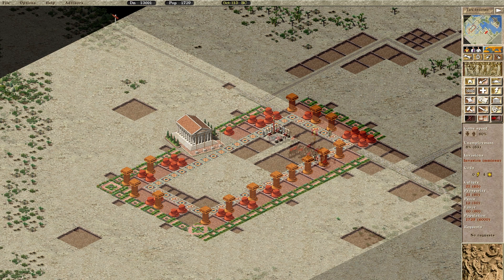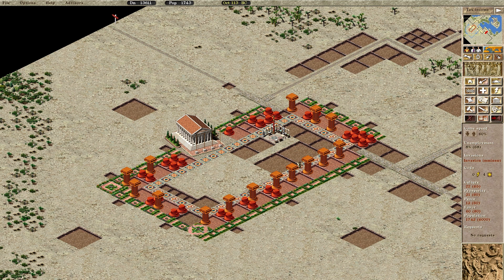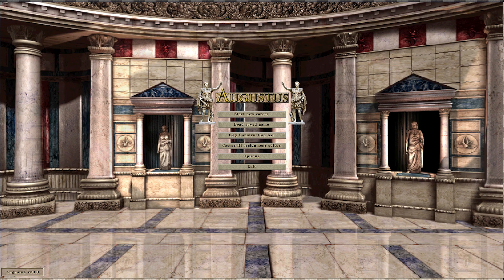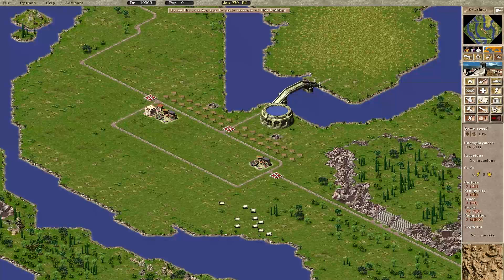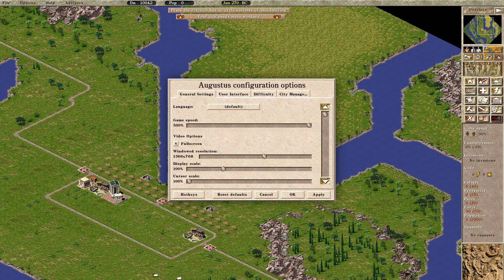There's just no way of talking about Caesar 3 without mentioning the Augustus mod, and there are no excuses not to install it — because there aren't any. It's free, it's easy to set up, so go download it and enjoy all of the luxuries of later games, like roadblocks and common labour pool, in addition to the nice mission sidebar and other UI tweaks, more small monuments, super high game speeds, custom key bindings, and outstanding widescreen and high-resolution support.